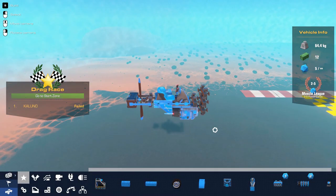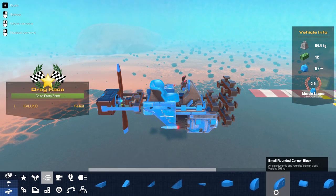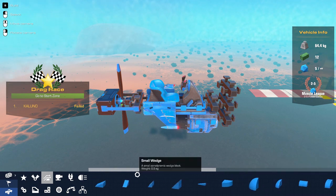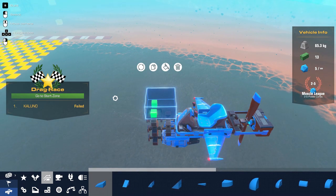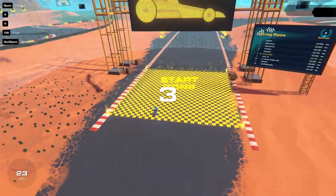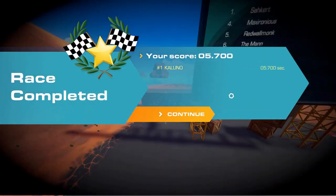So we'll put those parts back on. This is 0.6 — this is 0.9. It doesn't look like we have any lighter blocks than 0.6. I think we'll just give it a shot with these again and try to get a perfect start. Three, two, one. 5.7.